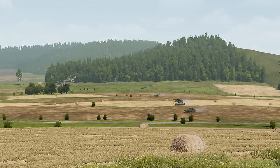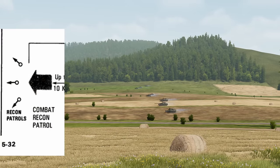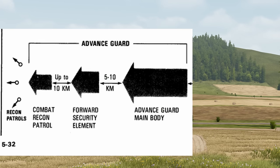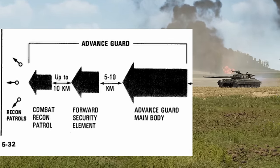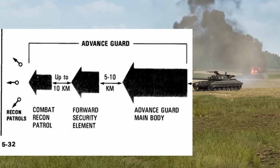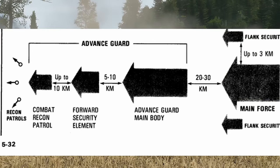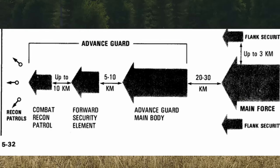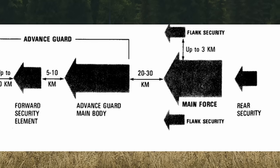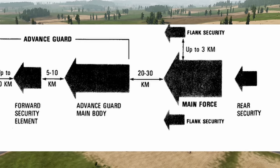In terms of our motorized rifle regiment's deployment, they first deploy their recon elements such as the combat recon patrol team. Behind them about 10 kilometers is the forward security element, also known as the advanced guard, at battalion strength — consisting of tank companies, motorized rifle companies, signals, and anti-tank platoons. Just behind them is the main force consisting of headquarters, anti-tank batteries, artillery, and a tank battalion. Behind them is the rear guard, which may consist of a platoon-size unit.